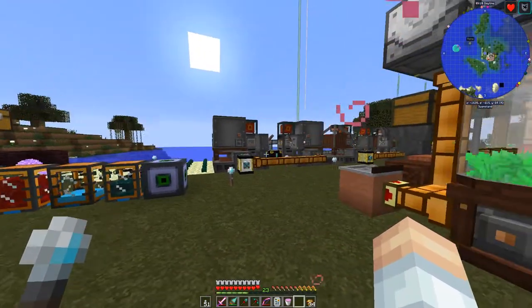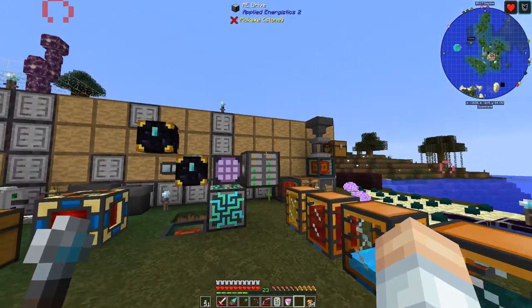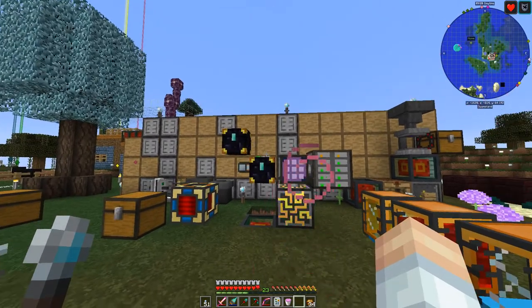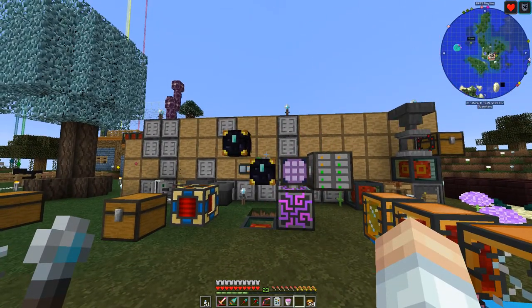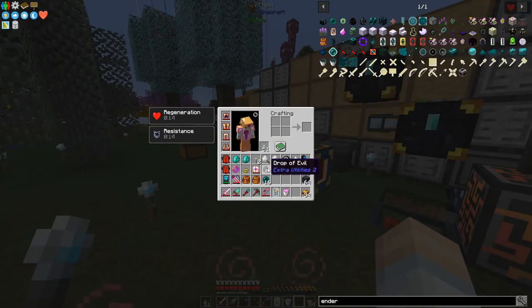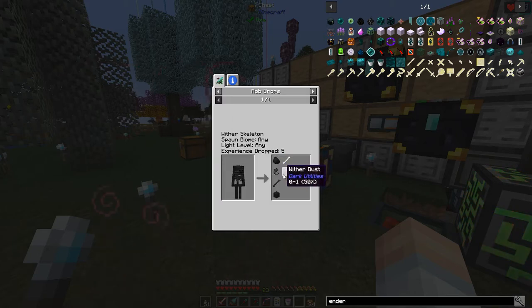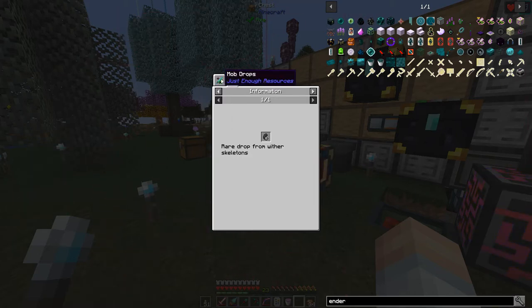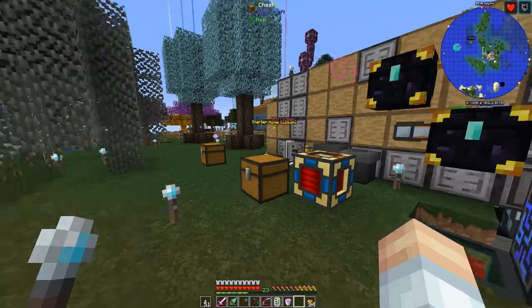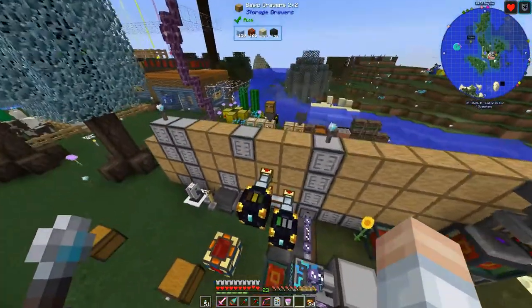That's right, mob spawners. We tried that in the past and had a little run-in with the server having to reset, but it's time to get back into it. You may be wondering why - well, bees are producing some things but not everything we need, like the drops of evil from wither skeletons. We can't get those from bees, and it's just a mob drop, so we have to use a mob spawner for that.